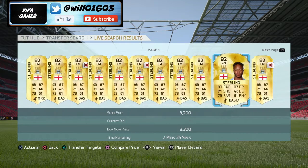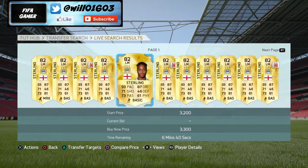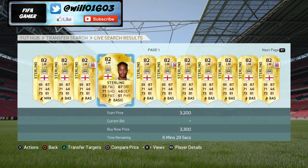So just pick these cards up and sell them on - anyone that you think is going to do particularly well for their country. Find players that have got relatively OP stats and then sell them on after they've played for their country for profit. That's today's video guys, remember to leave a like if you enjoyed and subscribe if you're new around here, and I will see you in the next video.